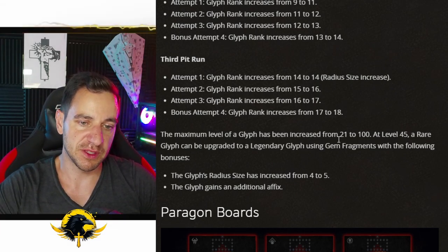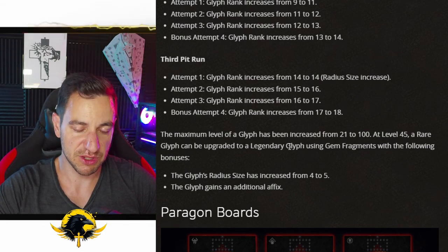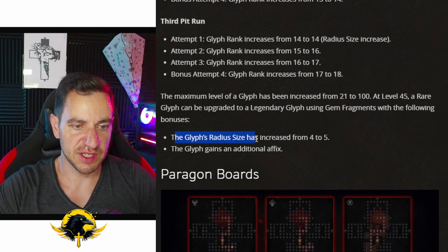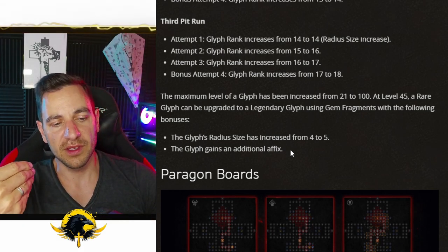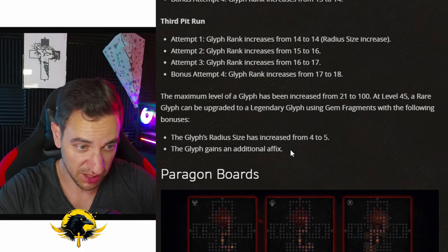The maximum level of a glyph has been increased from 21 to 100. At level 45, a rare glyph can be upgraded to a legendary glyph using gem fragments with the following bonuses: the radius size increases from 4 to 5, and the glyph gains an additional effect. There are a lot of legendary notes on all the glyphs now, so this whole thing has been reworked as well.